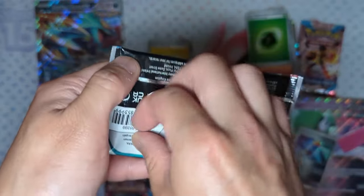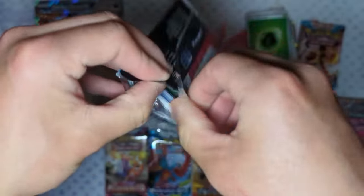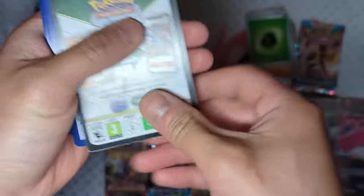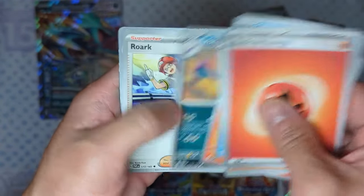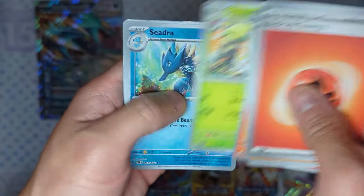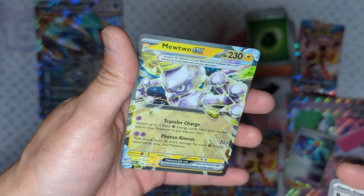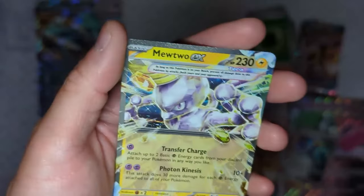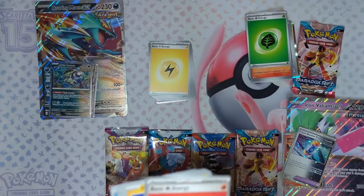Let's see if the Paradox Rifts packs can pull us any hits from the Roaring Moon EX box — hoping for a Roaring Moon EX or some other Alternative Full Art card. We get a Fire Energy, Flamingo, Porygon, Seedra, Mag B, Crobat, Rourke, Steeny, Seedra Reverse Hollow, Wiglet Reverse Hollow — and in the back is a Mewtwo EX, just like I called it. Mewtwo EX from Paradox Rift — very nice looking card. It's an Electric type but with Psychic type attacks. Pretty nice, two hits so far.